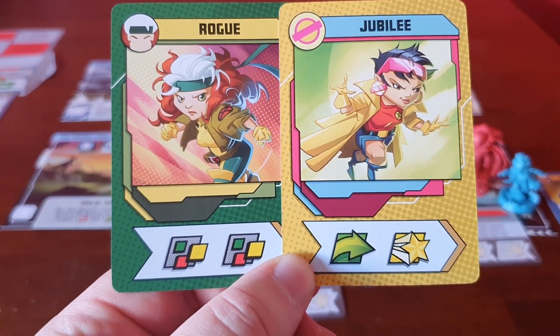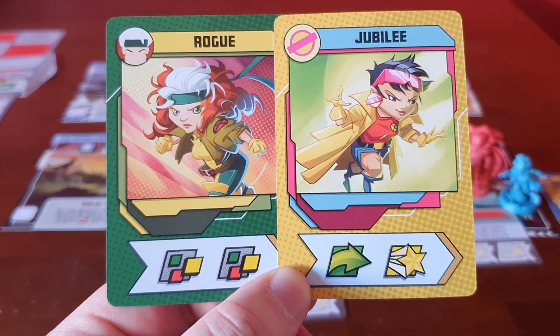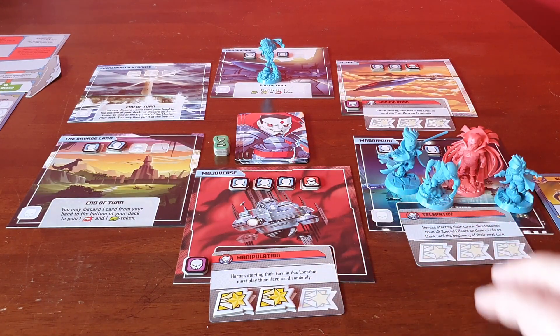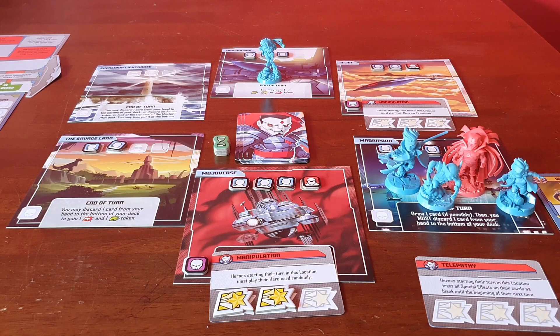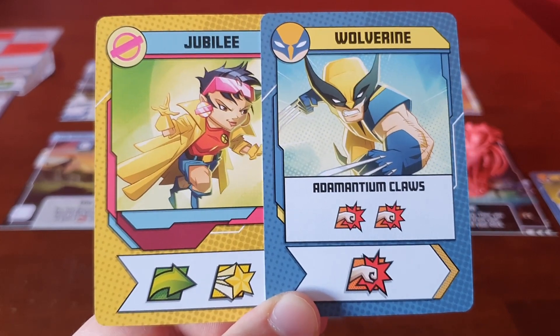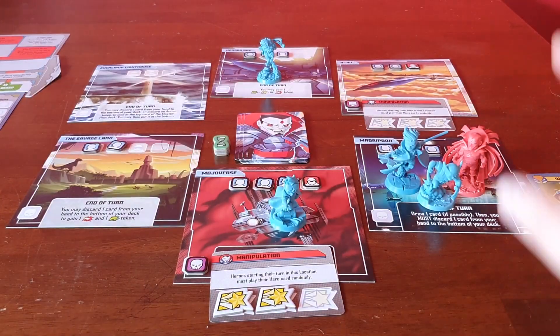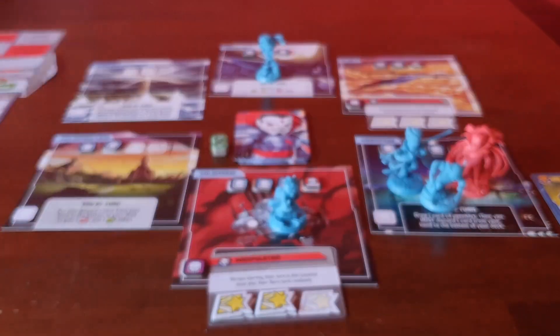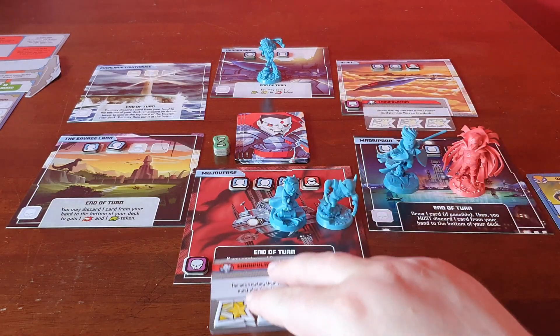Jubilee is going to play her move and heroic. Using the two wilds, she clears the threat right here. The end-of-turn effect says draw one card if possible, then discard one card — but she's going to move to there instead. He can take damage now because we've cleared all the threats. So Wolverine is up and plays his Adamantium Claws, hitting Mr. Sinister three times — ba ba bam! Then he moves, plays the heroic, goes there, and clears the threat.